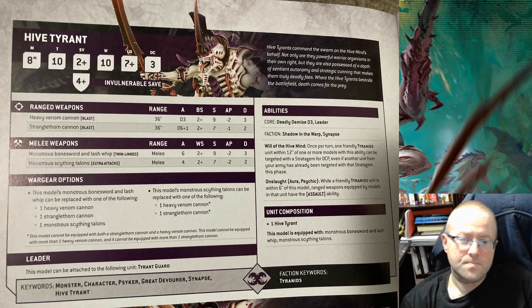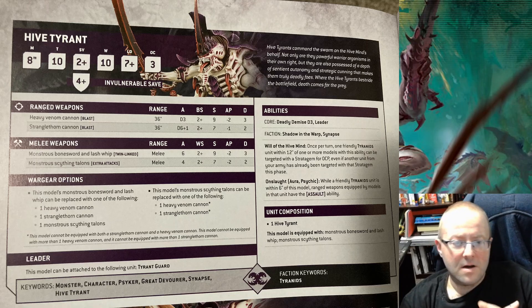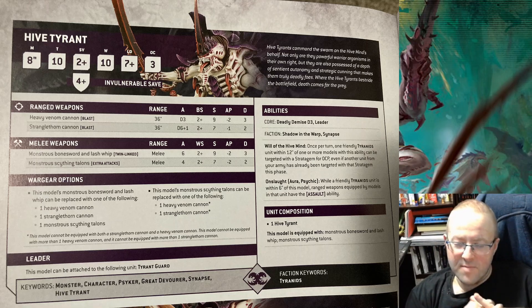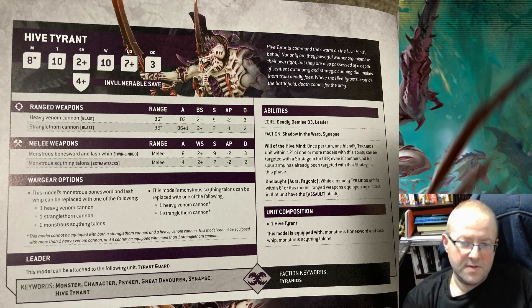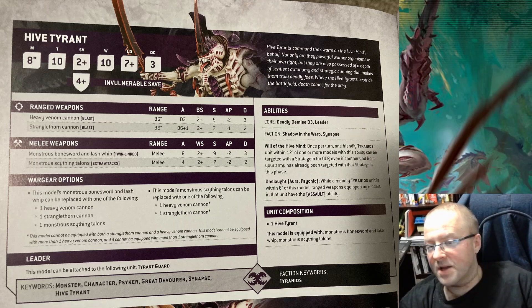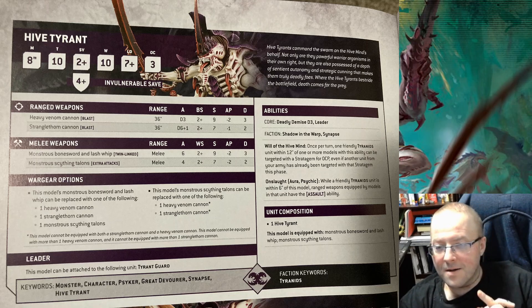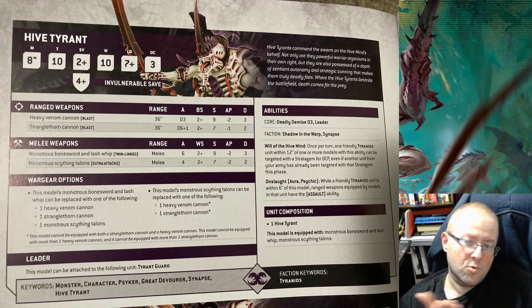I bring mine with a Heavy Venom Cannon. Right now I think Bonesword, Lash Whip, and Heavy Venom Cannon is the way to go. I don't think the Stranglethorn Cannon is worth taking. The attacks on the Heavy Venom Cannon can be really swingy, but you need the AP2 and the Strength 9 — the Strength 9 is going to be double-toughing Marines. The very popular concept is to spec to beat Marines and you can beat anything else. AP is King in 10th, so I'm going with the AP2.